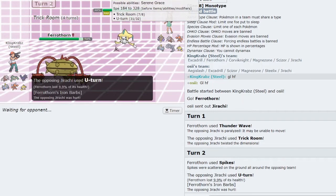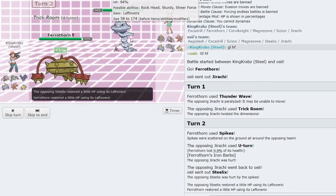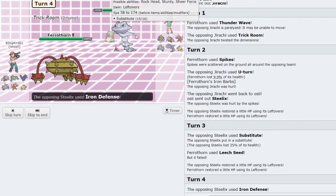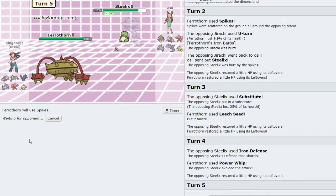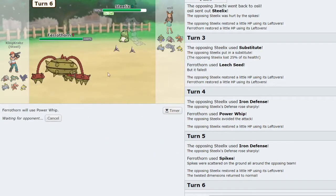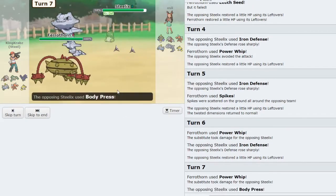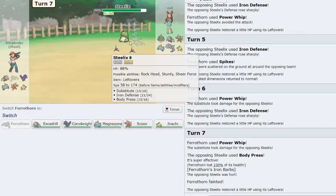I'll get as many Spike layers down as possible here. That is a fast Jirachi — I'm slower. I don't think Steelix gets Heat Crash, so I try to take it out as they put up a Substitute — this could be very dangerous for me. I'll try to get as many layers of Spikes down here. They're going to go for a Body Press endgame I think. Not good — I definitely want to try to break that substitute to hopefully open up Magnezone doing a lot of damage. I didn't break it at all — that's going to be the end for me, I think.